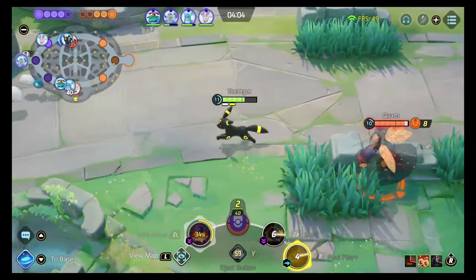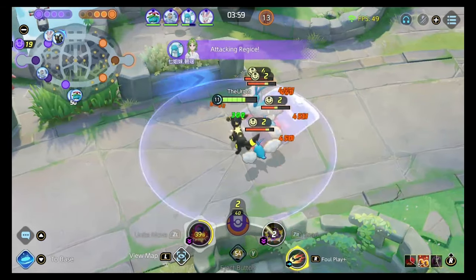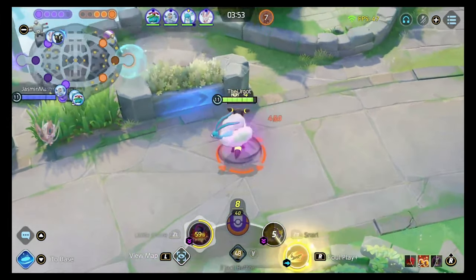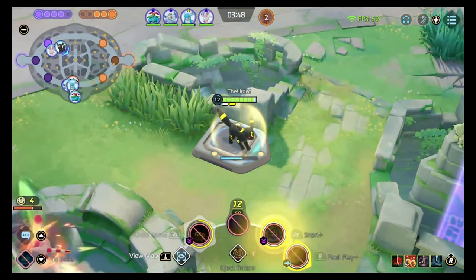When you upgrade Snarl — that happens at level 12 — Wish gets quite a big upgrade too, but at level 12 as a supporter, there are going to be a lot of games where you don't even have that for the Rayquaza fight. Whereas with Snarl, it just stuns a little longer at level 12, so you're really going to get quite a lot of value out of that.